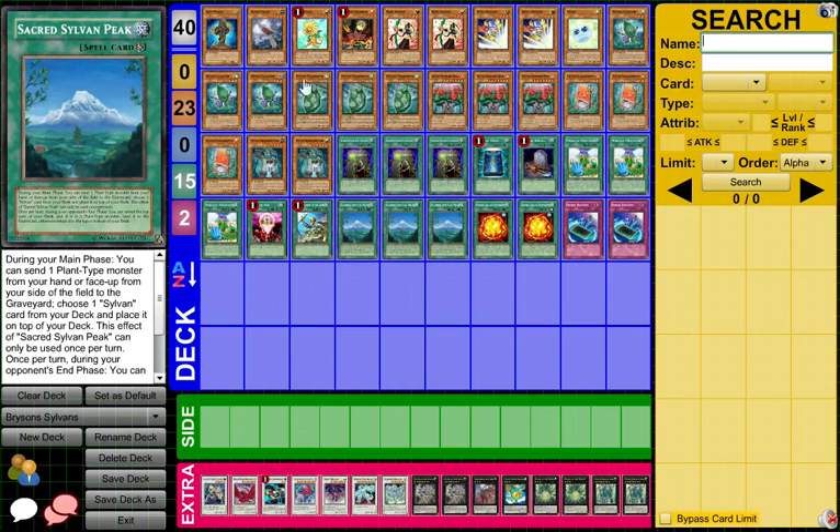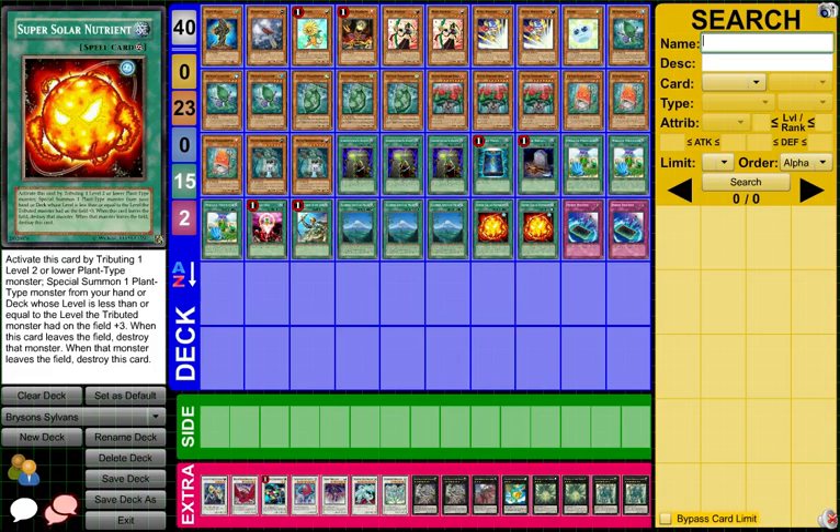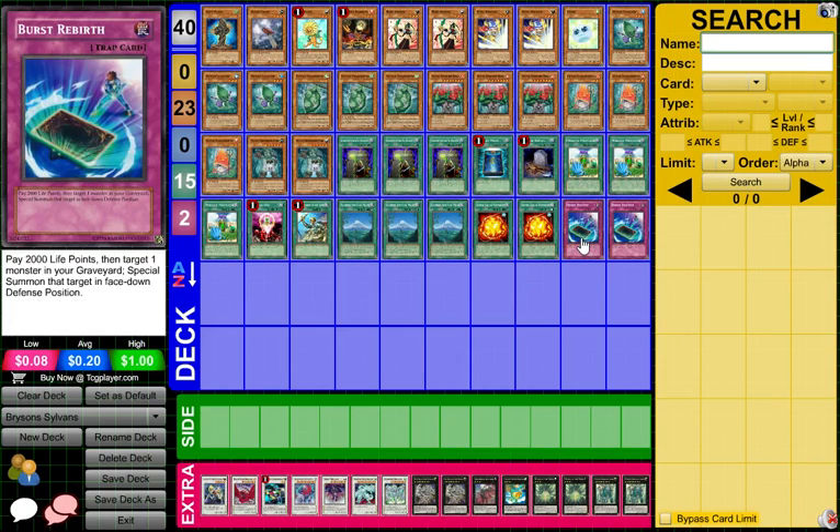Three sacred sylvan peak — during your opponent's end phase you can reveal the top card from your deck to the graveyard and get the same effects as the other sylvan cards, or you can send one plant type monster from your hand or face-up from your side of the field to the graveyard, choose a sylvan card, and put it on top of your deck, so you can really combo off that way. Two super solar nutrient — if you have copy plant, spore, or peacekeeper on the field, tribute it to special summon a monster whose level is equal to or less than the tributed monster's level plus three, so at max you can summon a level four. Burst rebirth is really good — keep comboing off lone fire with burst rebirth at the cost of 2000 life points, basically paying summon warning cost to bring lone fire back and keep triggering it.